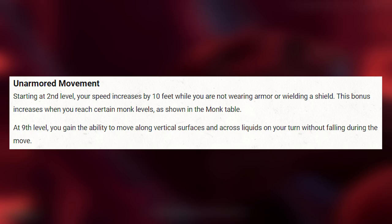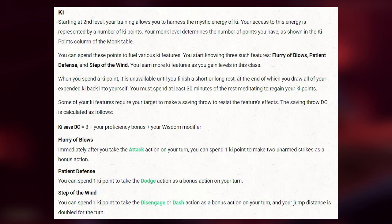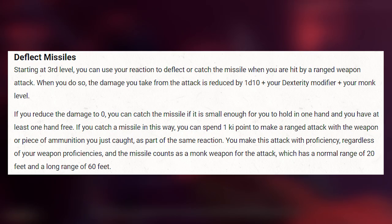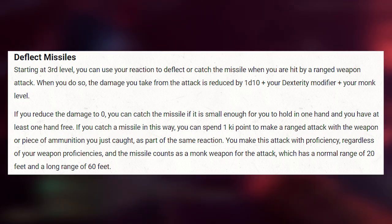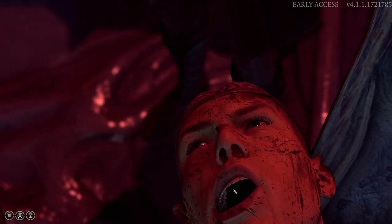At second level they gain 10 feet of extra movement speed and finally master their ki. With their ki they can do several cool martial things using a ki point, like Flurry of Blows — striking twice using only their bonus action, which means they can now strike 3 times in a row. But they can also dodge, disengage, dash, and double their jump distance using a ki point. At third level Monks are able to catch or deflect ranged weapon attacks like arrows. You can reduce the incoming damage, and if the damage is reduced to zero you can throw it back using your reaction and a ki point.